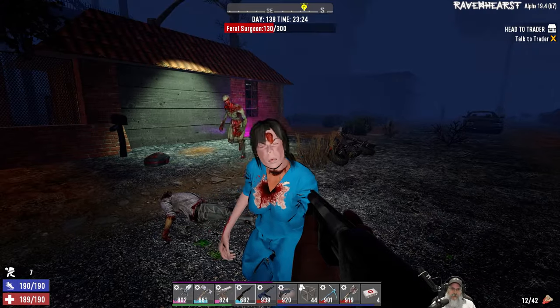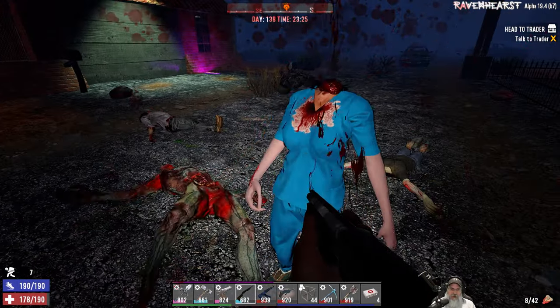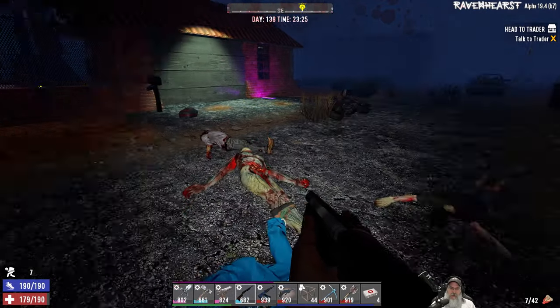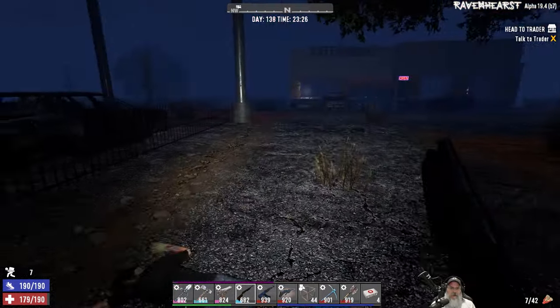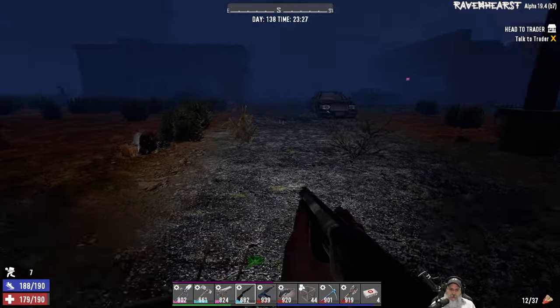What the hell - I think I've seen that zombie do that before, like just go down and then stand straight back up again. It's kind of creepy, kind of like in an Exorcist sort of way.